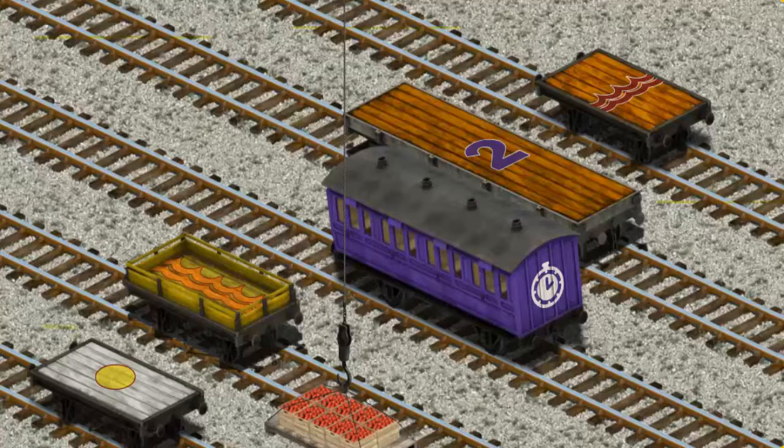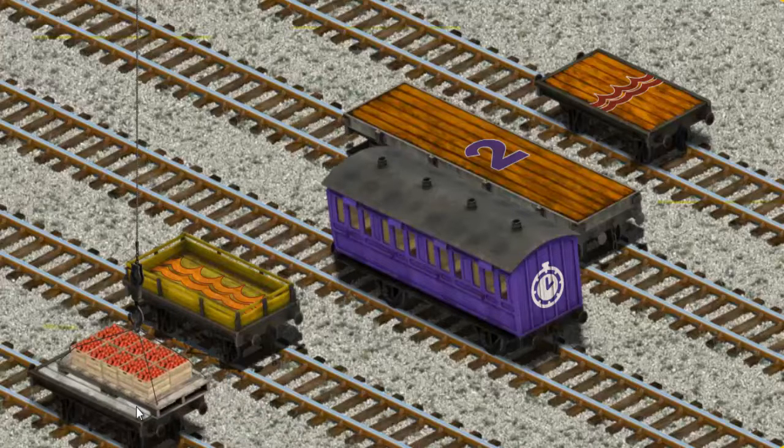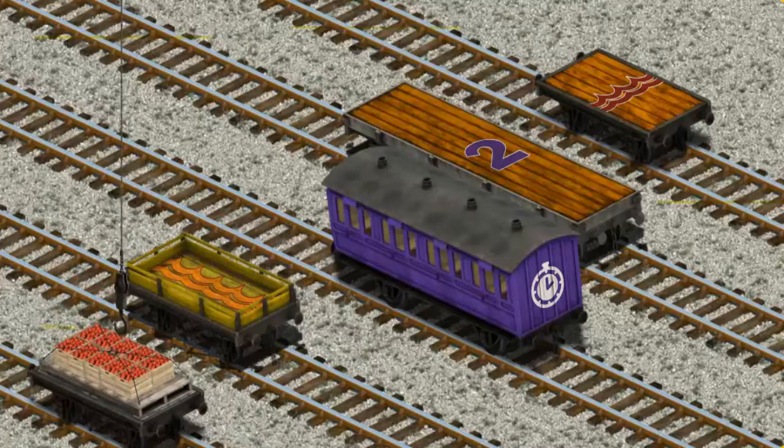Now the cargo must be loaded. Help Cranky find the white flatbed with a yellow circle. You found it!